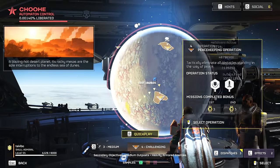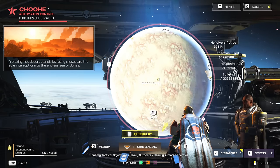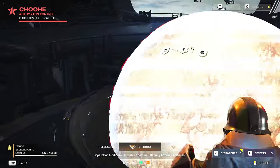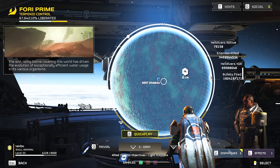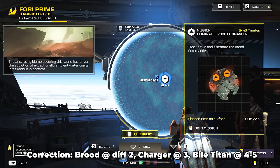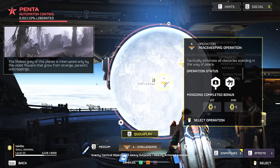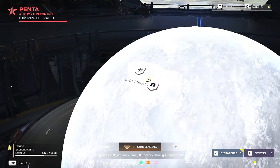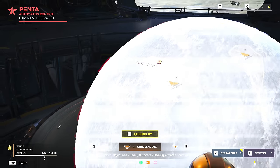The new Eliminate Factory Strider mission does not show up at every difficulty range, just like the other Eliminate missions in Helldivers 2, such as the Eliminate Brood Commander mission type, which is found at very low difficulties of 2 and 3. There's also Eliminate Chargers, Eliminate Biotitans, etc. Just like the Eliminate Biotitan missions, these seem to share a similar range of difficulties.